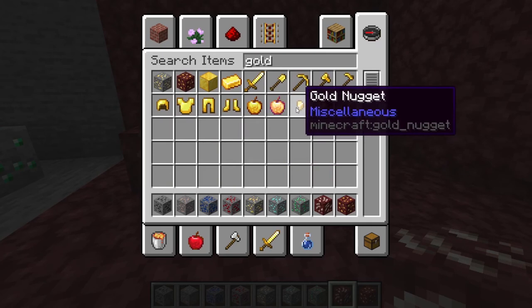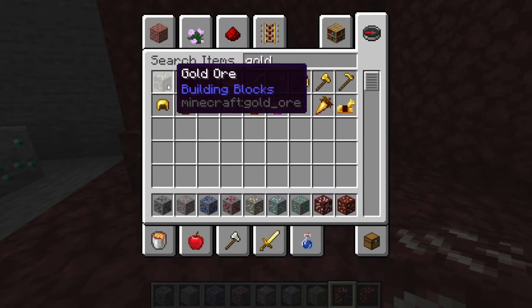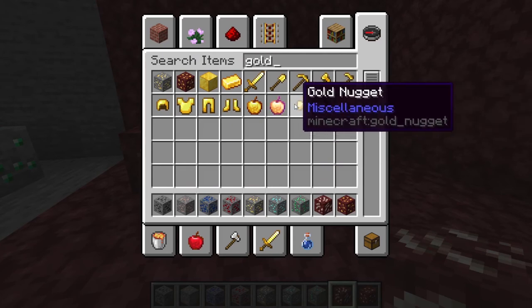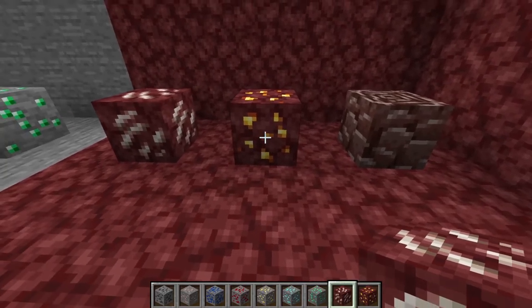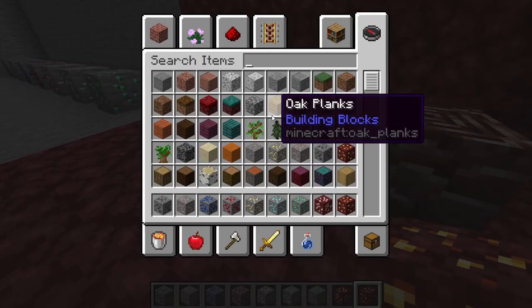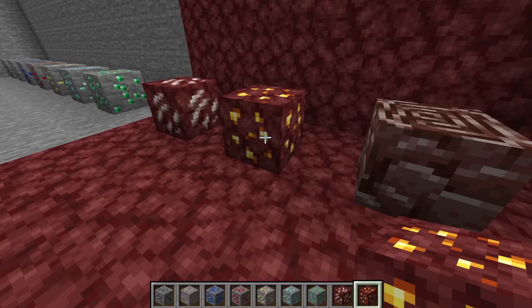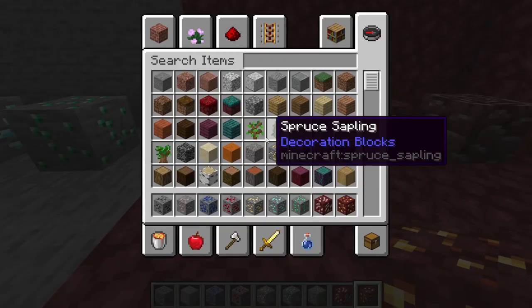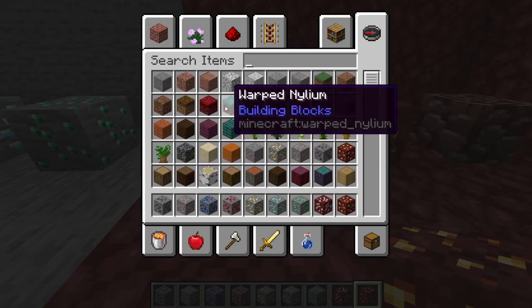Unlike Gold Ore, which drops only its ore block — along with Iron Ore — Nether Gold Ore drops gold nuggets instead. You need 9 gold nuggets to get 1 gold ingot. Iron and gold are the only ores you have to smelt in order to get the ingot currently, and all ores are stackable, meaning you can have 64 of them in one inventory slot.